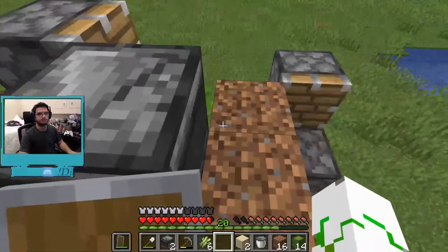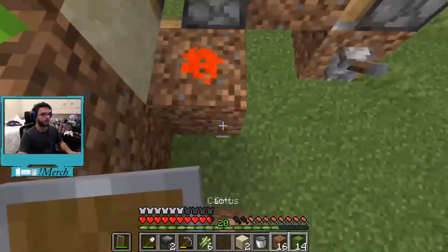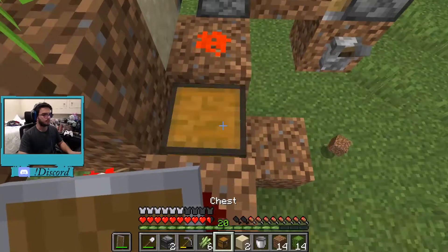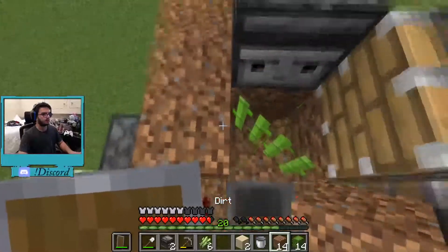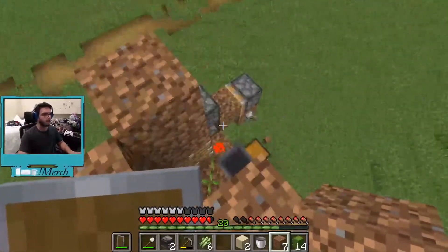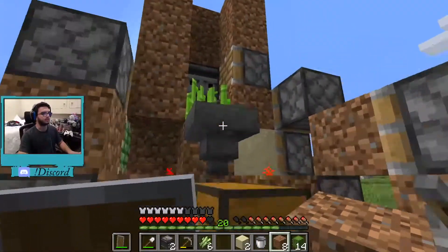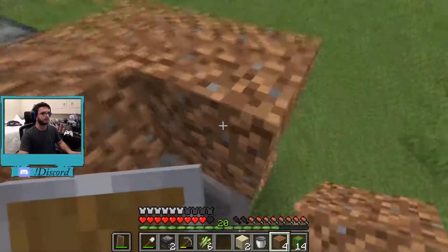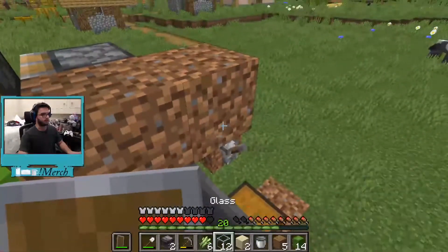We made a bit of a redstone clock there, but once this starts going it's actually good that it made a clock. Now we're going to make the storage — where everything's going to go. Place another block right over there, then a hopper like that so whenever it breaks the sugar cane goes in. Place a block over here and build it up a little bit so the sugar cane can't go anywhere else. We'll use glass blocks so you can see it happening in real time.